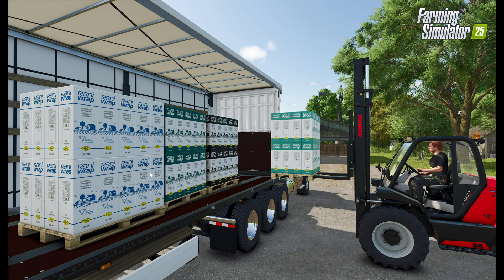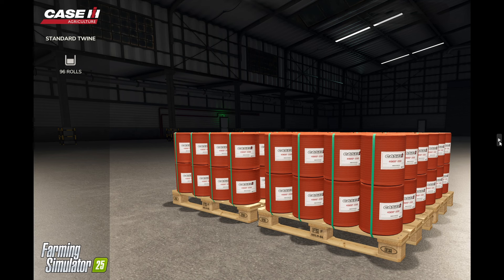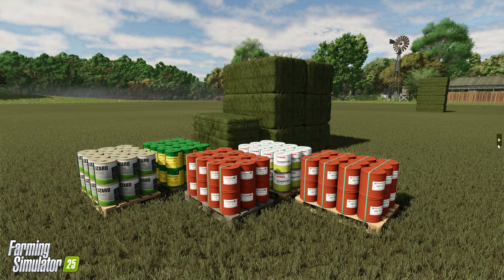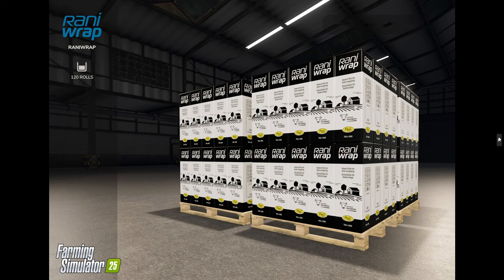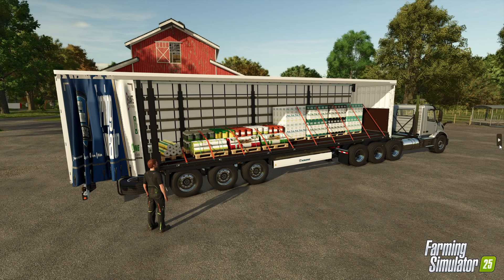Various types of Rani wrap being loaded on the lorry there in different colours. I'll admit that Rani wrap is not one I'm familiar with, but I've had only remote dealings with silage wrap. We've then got New Holland twine, Case twine — 96 rolls on a pallet by the looks of it — and a few other sorts of twine, including the relevant Lizard twine. 120 rolls there. Claas Quadrant twine, all loaded.